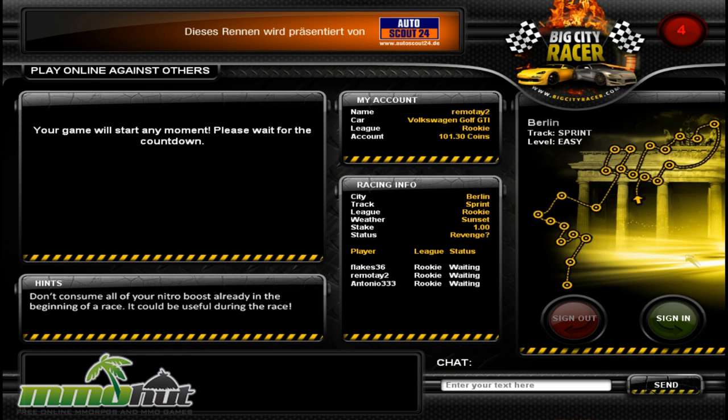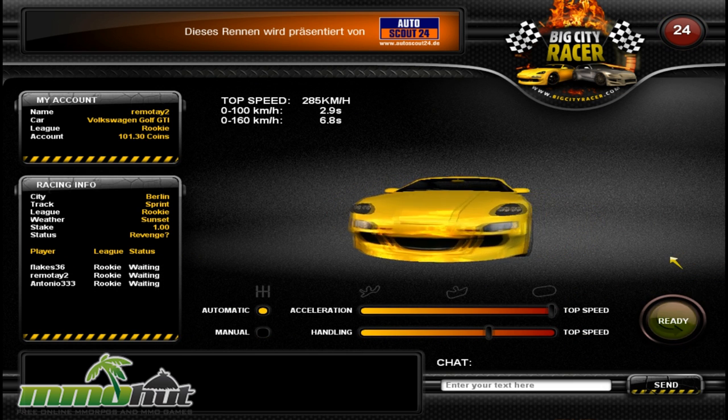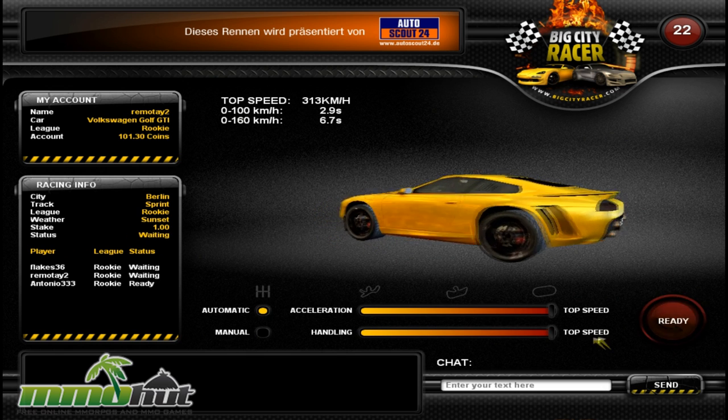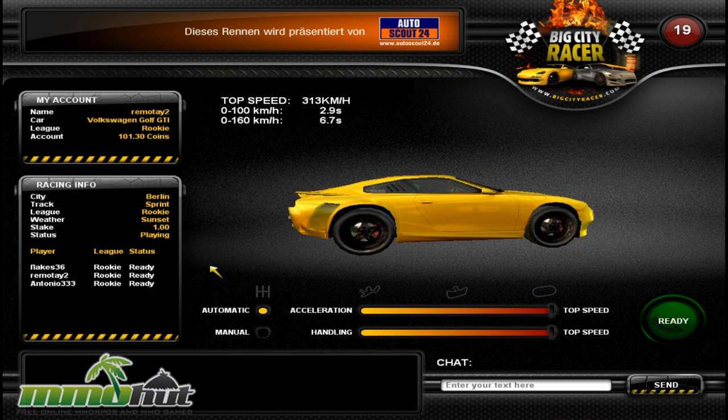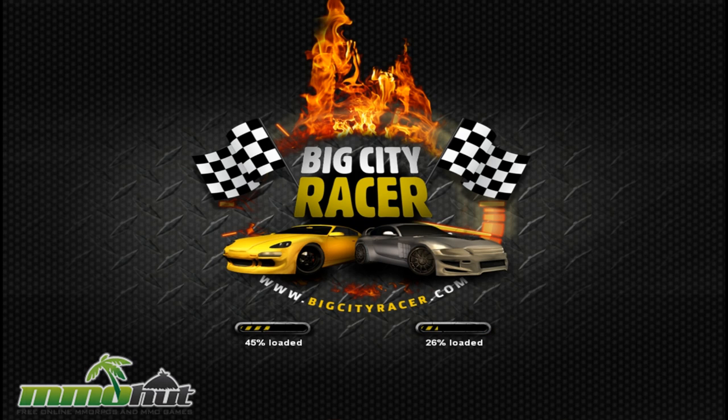Why don't I try doing some nitro boost this time? I didn't even try looking for the nitro boost key. I'm going to max out my top speed on both of these settings — I don't care what the other ones do. The game should be starting, we're all readied up. My car can go 0 to 60 in like 15 seconds or something. This time I'm going to try fiddling with the keys to get my nitro boost.